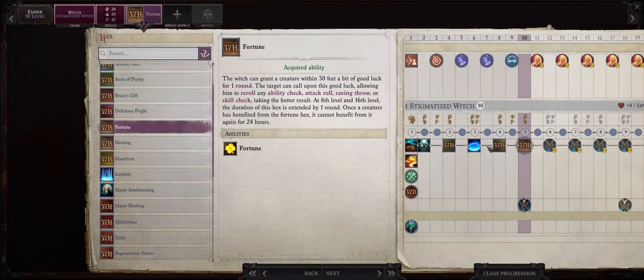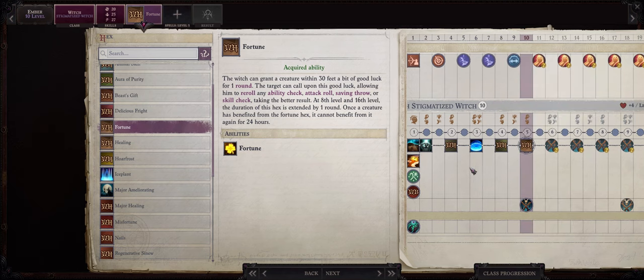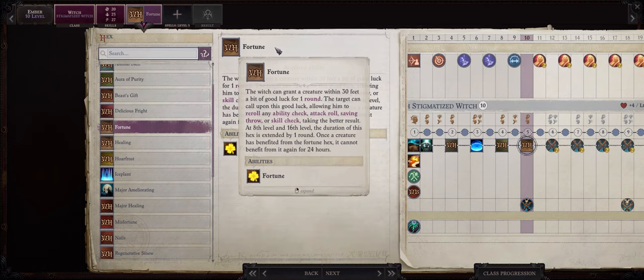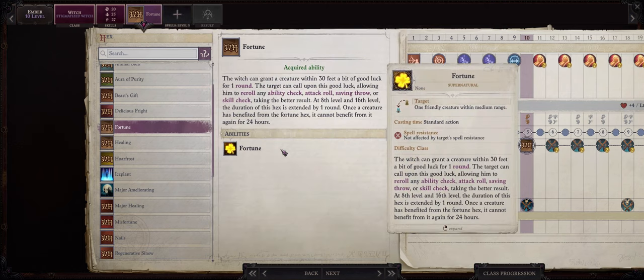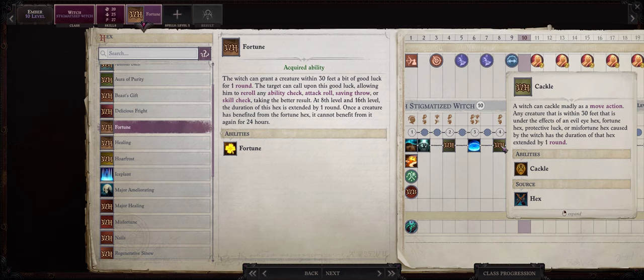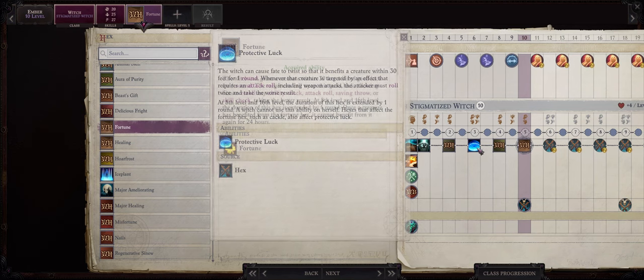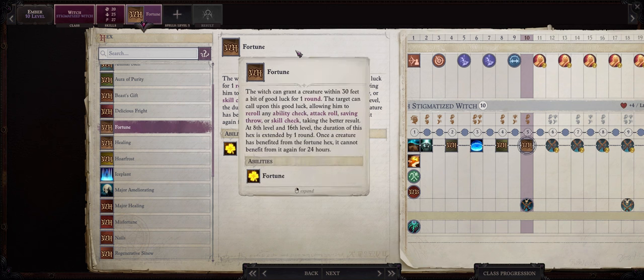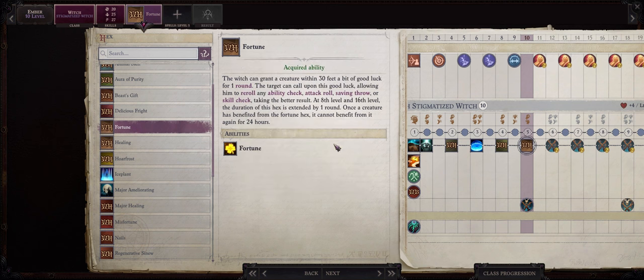Now the best thing about this is that just like with Protective Luck you can also extend the duration indefinitely by just using Cackle. So be sure not to waste time using Fortune during battle — what you want to do is to pre-buff your characters with it before battle starts and then just spam Cackle until you increase the duration to any amount you want. Now the difference between this and Protective Luck is that while Protective Luck has no limitations whatsoever, Fortune Hex will only be able to cast once on a character per rest, but because we can just keep extending it this limitation isn't going to matter that much.